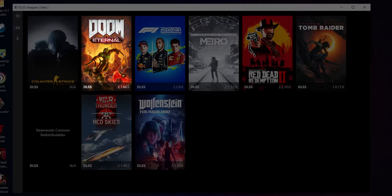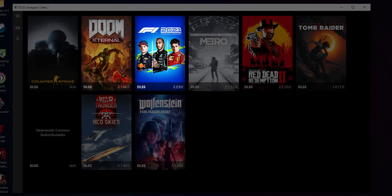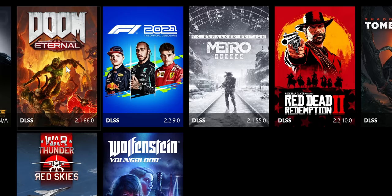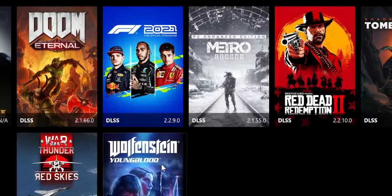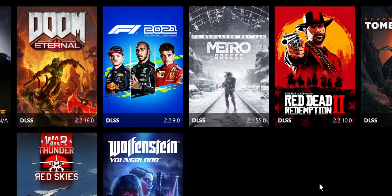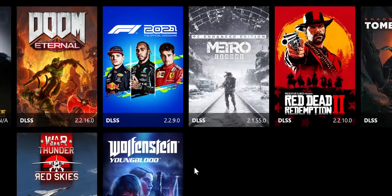Doom Eternal, Metro Exodus, and War Thunder are all on DLSS 2.1, while F1 2021 runs 2.2, and Shadow of the Tomb Raider runs 1.0. Clicking on a game gives you a list of all the DLSS versions you've downloaded, and swapping is as simple as choosing one and clicking update. Sticking to the same major revision is probably the most stable option, but if you want to be bolder, you can easily reset it back to stock as long as you don't manually delete anything.